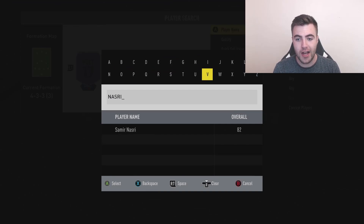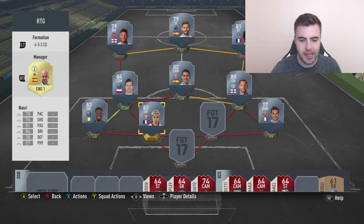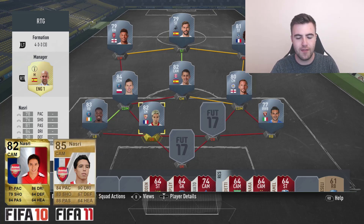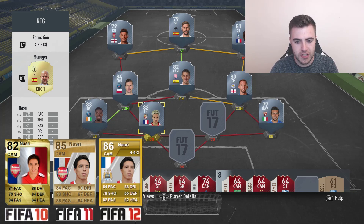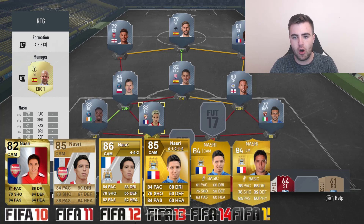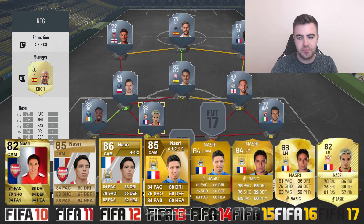Next up we have a player I really liked and was gutted when he moved to City - that is Samir Nasri. I believe he signed for Antalyaspor this window. His FIFA 11 card was absolutely unreal - I remember that was when I started my YouTube channel with a road to glory and he was in the middle of it. He moved to City and got an 86 rated card, then 85 rated again - still very good. It was a shame he got moved to left mid in FIFA because until then he was just such a great CAM in the game, always four-star skills. He then had his season at Sevilla, only played 23 games and didn't really fit in well. On a bit of a steady decline, and now he's signed for Antalyaspor, with his contract finally running out at City after not being part of their plans for three or four seasons.